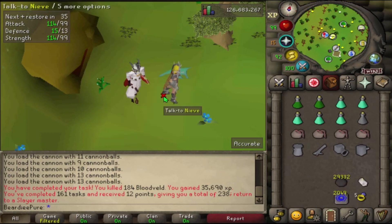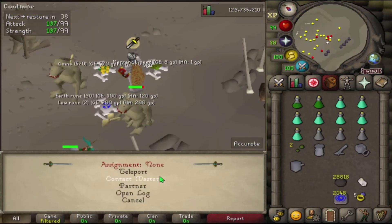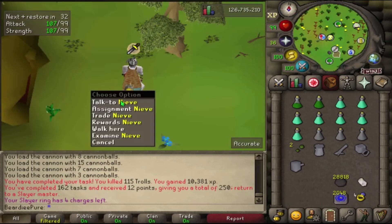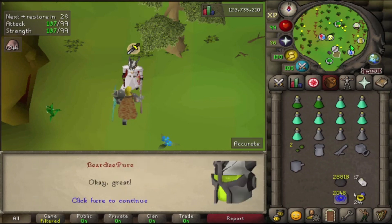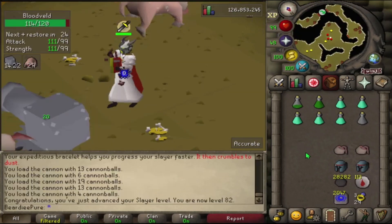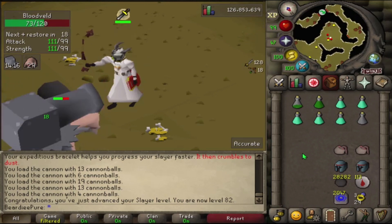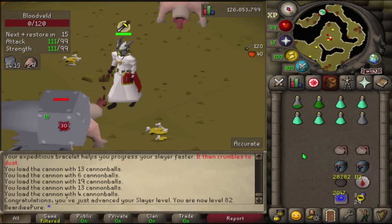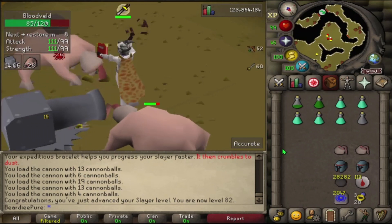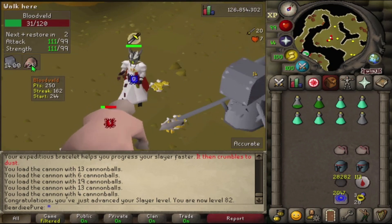Nieve gave us trolls — hate this task, but got it done. Next task is blood velds again — hopefully Nicki's cousin has that imbued heart. Coming in with level 82 slayer. The best upgrade at this level range is at 85 when we unlock abyssal demons; you can possibly unlock drakes at 83. No notable unlock until 85 really, so slowly pushing towards that. 28 blood velds left to go.